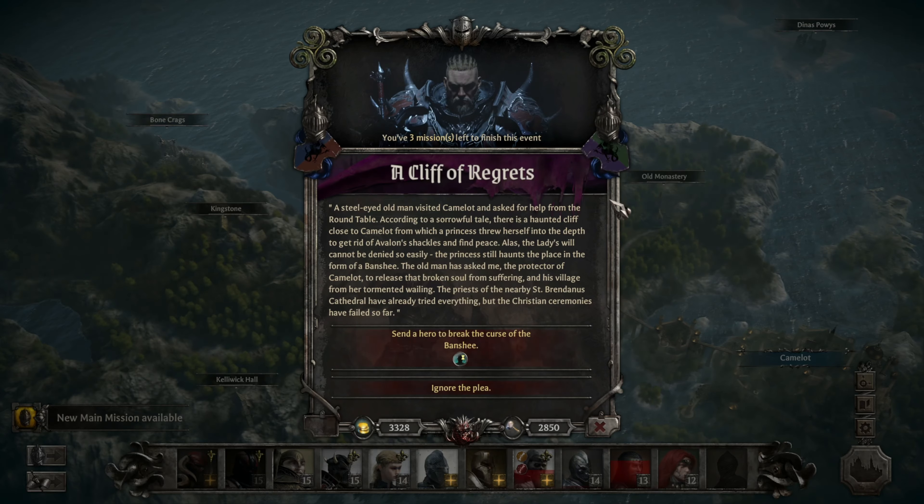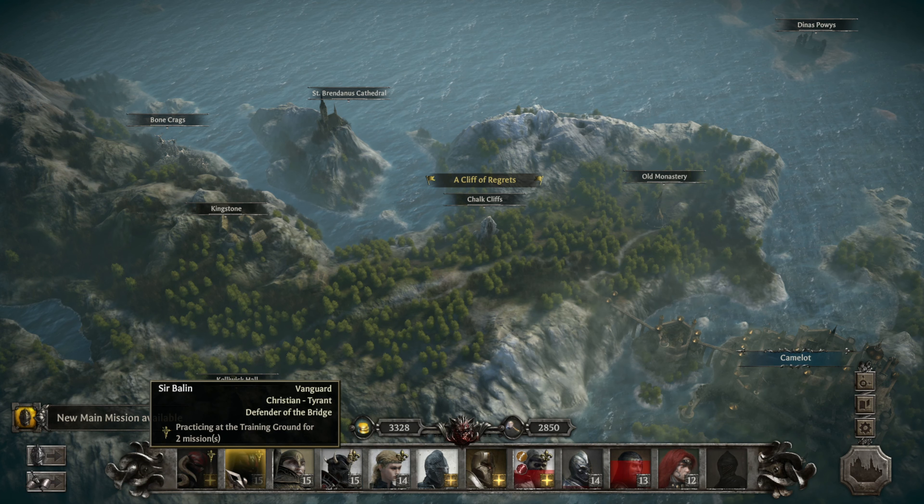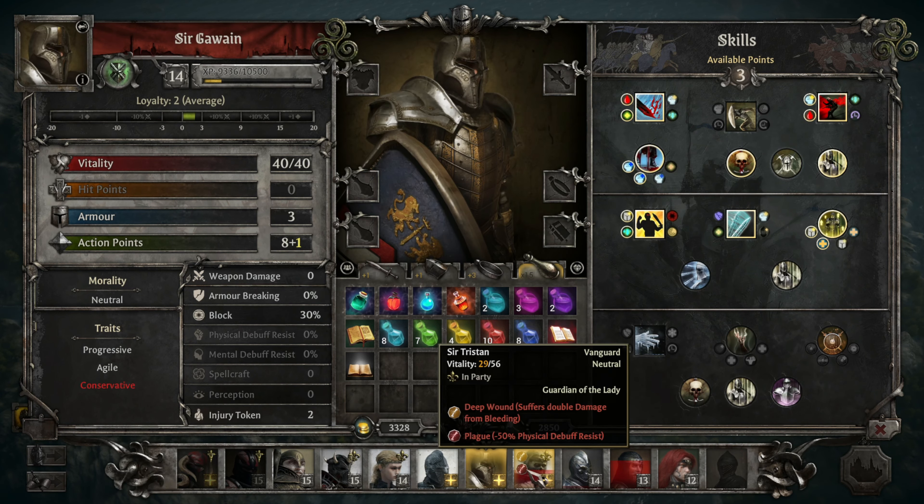New event — Cliff of Regrets. A steel-eyed old man visited Camelot and asked for help from the Round Table. There's a haunted cliff close to Camelot from which a princess threw herself into the depths to get rid of Avalon's shackles and find peace. Alas, the princess still haunts the place in the form of a banshee. The old man has asked me, the protector of Camelot, to release that broken soul from suffering in his village, from her tormented wailing. The priests of the nearby St. Brendanus Cathedral have tried everything but the Christian ceremonies have failed so far. We probably want to send someone of the old faith. Oh, I could send Merlin — he's probably our only one.